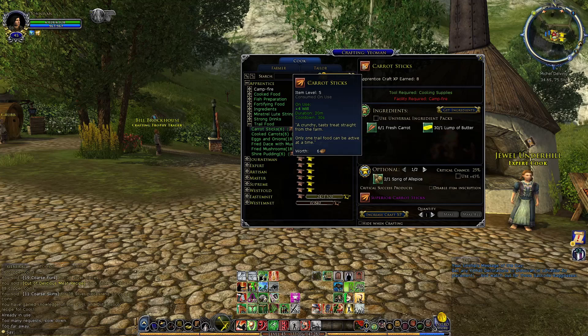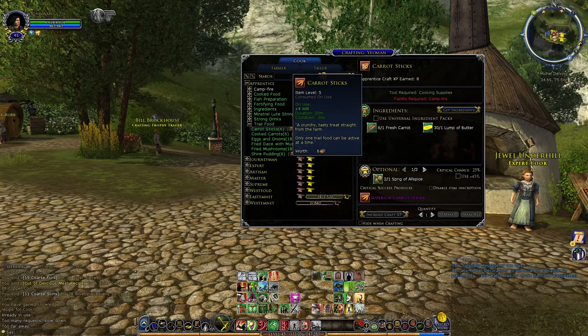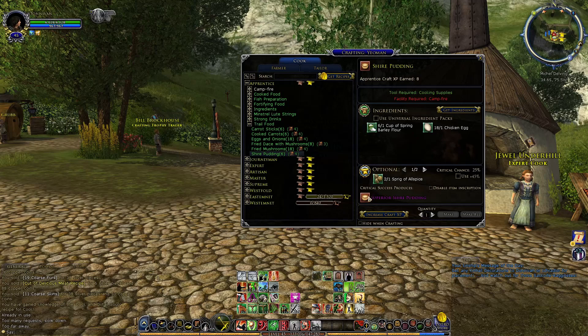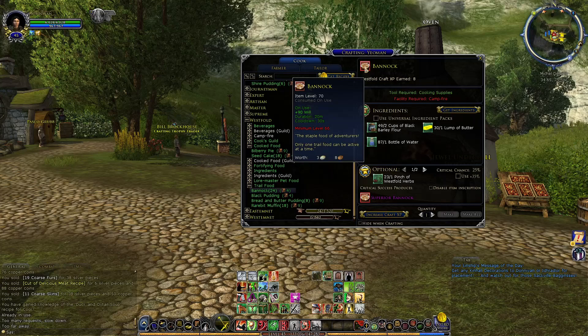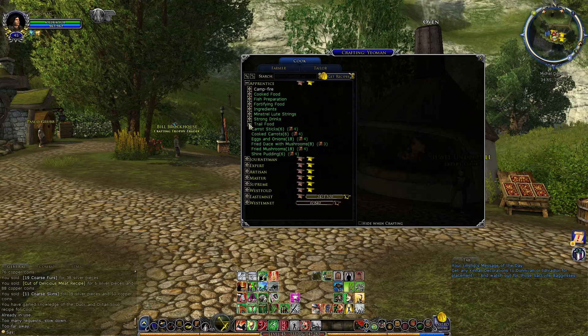Then there's trail food, which actually adds to your stats. Starting at the very basic level you get plus 4 to something — plus 4 to your will, plus 3 to your vitality, so on and so forth. Shire pudding does plus 4 fate. Looking at the Westfold tier, you can get trail food with better stats — 90 will, as an example — and these can last for 30 minutes. Quite a bit of bonus going on there for trail food.